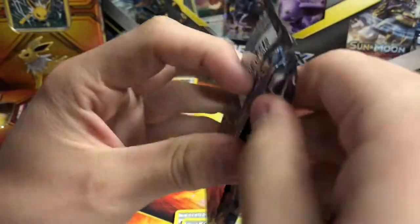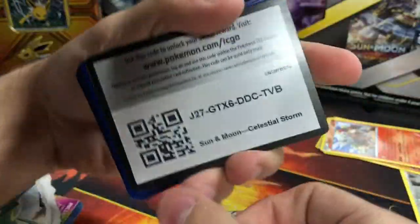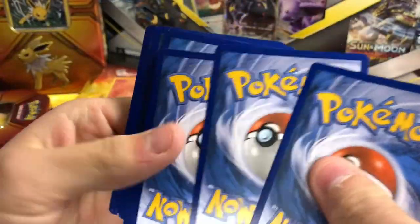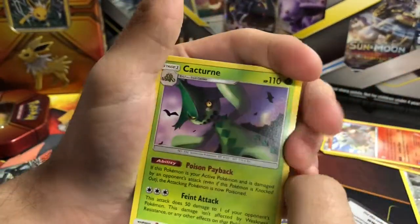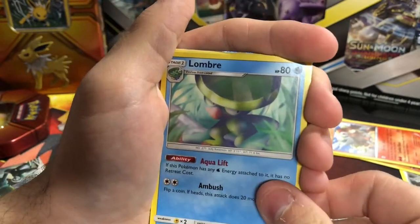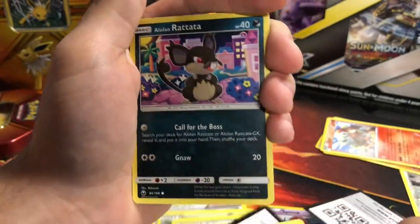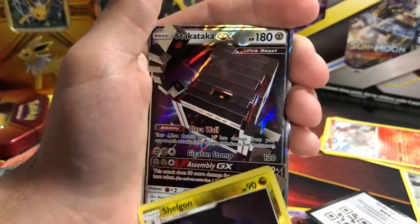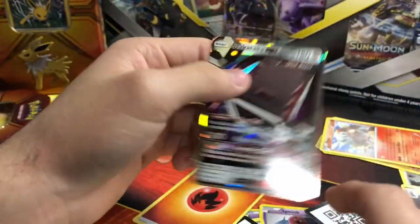Let's rip into the Celestial Storm. It has Rayquaza on the front, so hopefully we can get a Rayquaza inside. This is a Sun and Moon set. There's the code card flipped nice and easy. Three to the front. We have Lombre, Lantern, Bagon, another Bagon, Shuppet, Mudkip, Roland Radica, Rosal Sheldon, and a stack attack GX. Nothing too crazy.